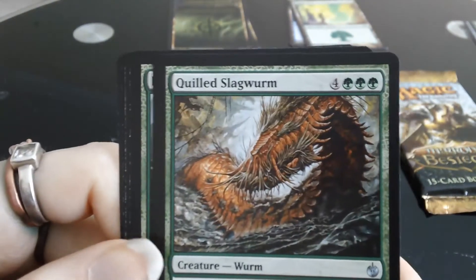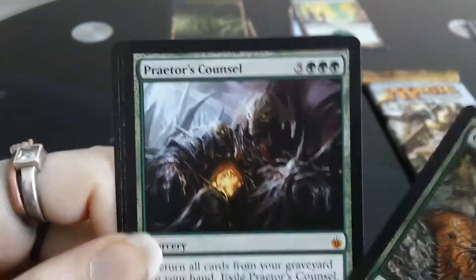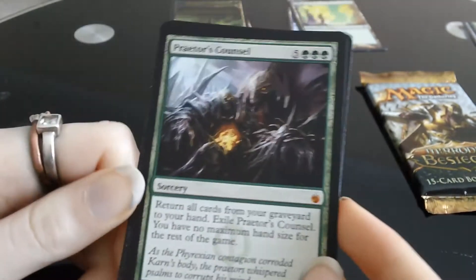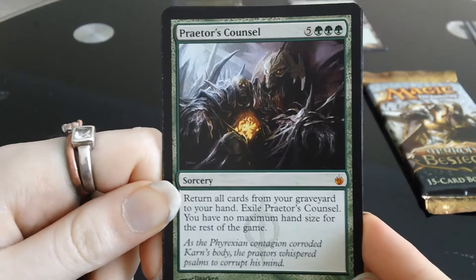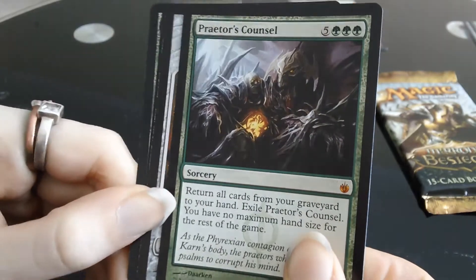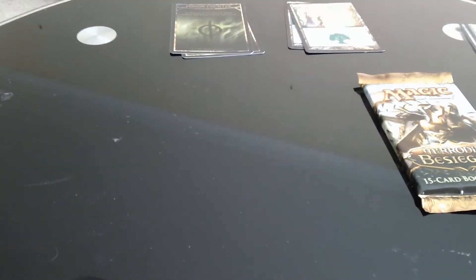The rare is not green. Praetor's Counsel? What the heck? So that's two of the same Mythic Rare in a row — Praetor's Counsel. Well there we go, we've got two of them now. So I've got a spare one. Not that I need one, but there we are. That's another Mythic Rare, Praetor's Counsel.